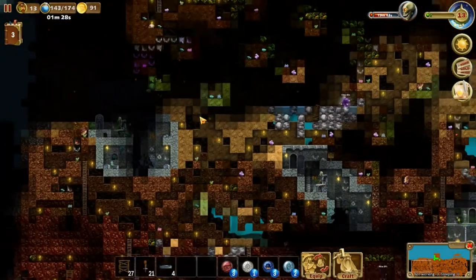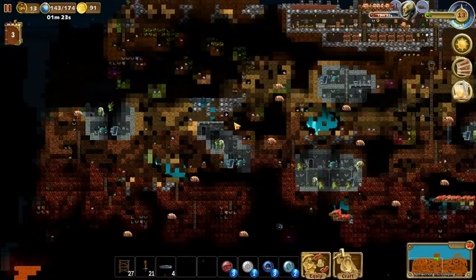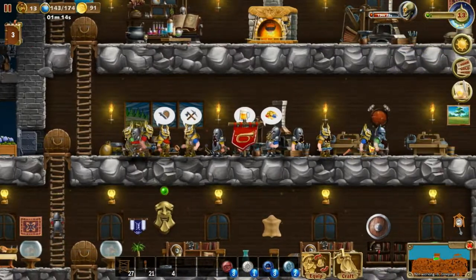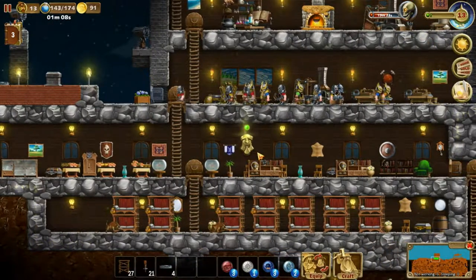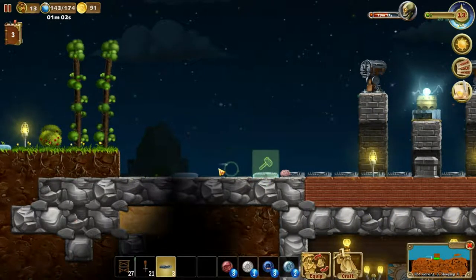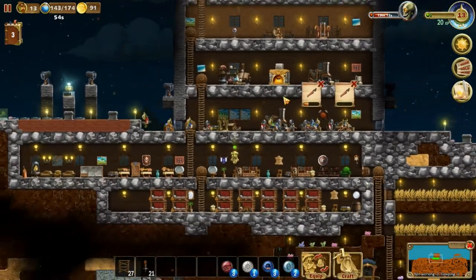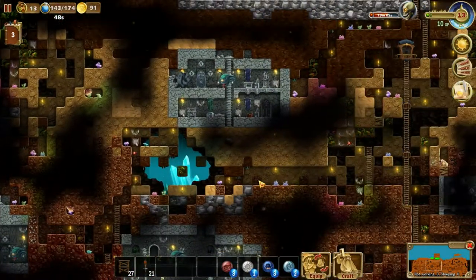We can close this down. Let's check for any dwarves still down here - okay, I think we're good, everyone's here. Everyone is back safe. Let's put these down as well - they do a lot when it comes to monster waves. Let those be crafted. We're going to attack one of these rooms.